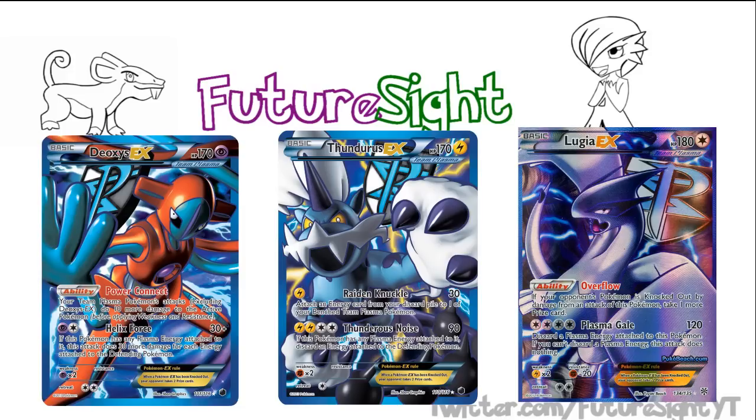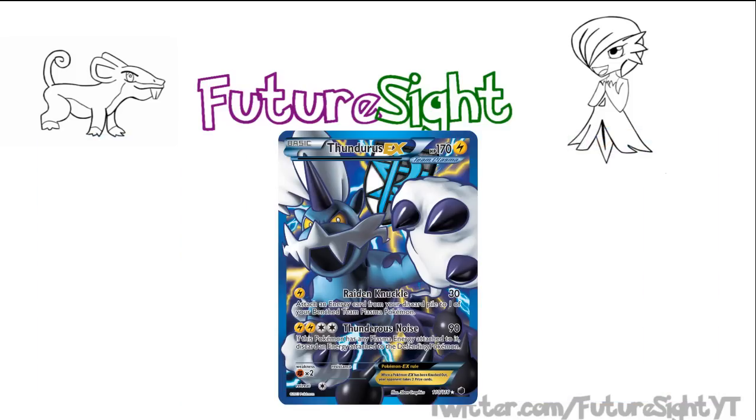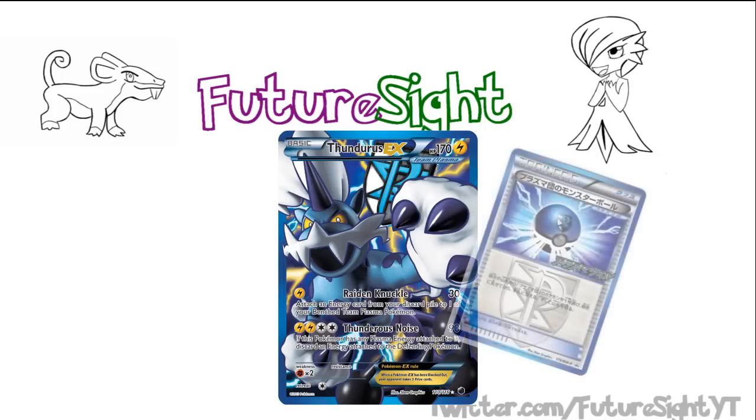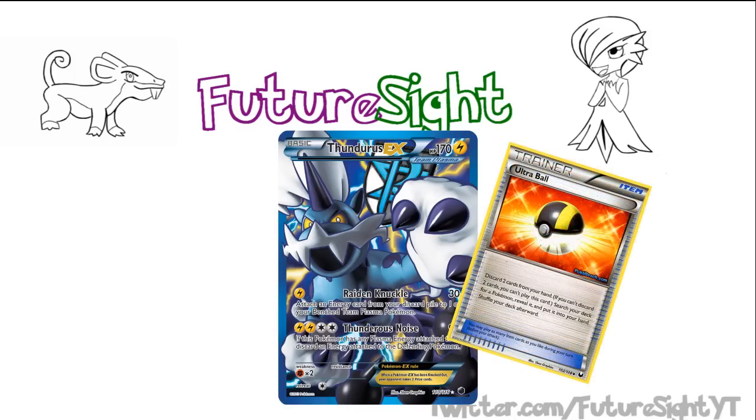Now that we know what makes the deck, how do we go about playing it? From what I've seen, Thundurus EX is your principal start, as it's your key form of Energy Acceleration, but the deck doesn't suffer if you start with Deoxys. Most people would think that with the three different Pokémon in the deck being Plasma, the deck would run Plasma Ball as its key means to grab a Pokémon for your bench, but DTL doesn't use Plasma Ball as its primary recruitment. Instead, it uses Ultra Ball, all because you want a consistent way of dumping Energy into the discard pile so that Thundurus can accelerate it onto your field, and effectively give you free attachments a turn — three if you hit Colress Machine, but let's not get too greedy.